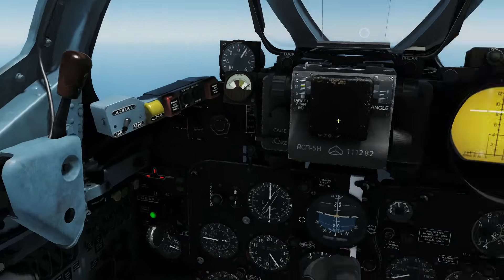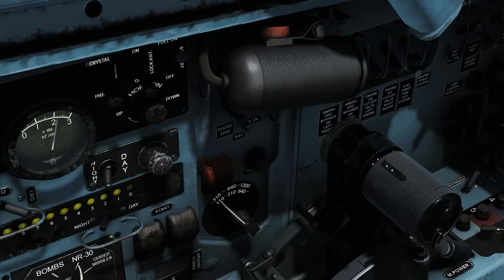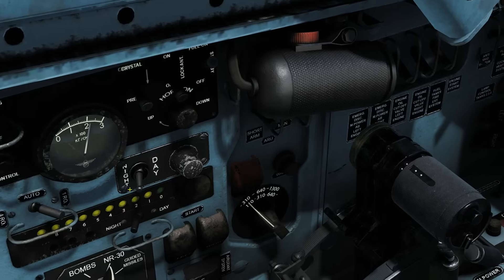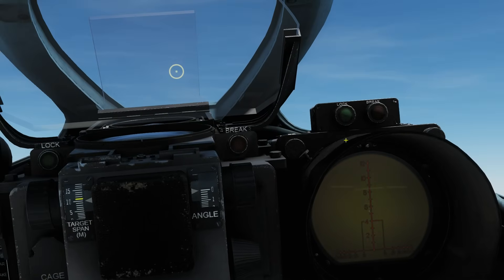The next thing to show: visibility controls. This here changes between day and night mode. At the time of making this — March 2019 — like many things in this cockpit it's the wrong way around: night is day and day is night. If we change to day, which is actually night, we still get our symbology but it's much darker, suitable for night.